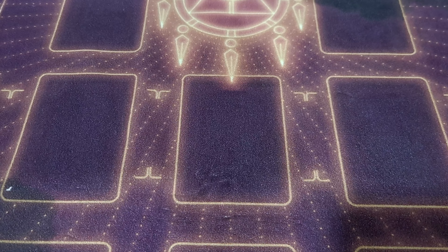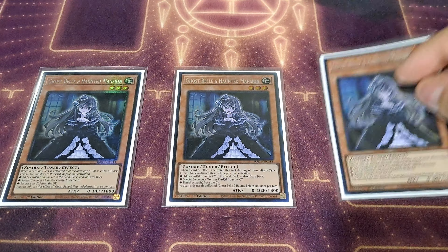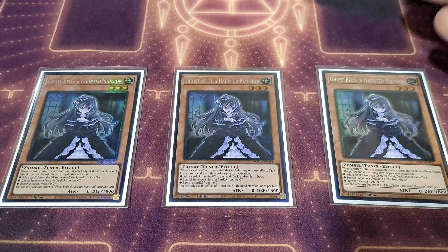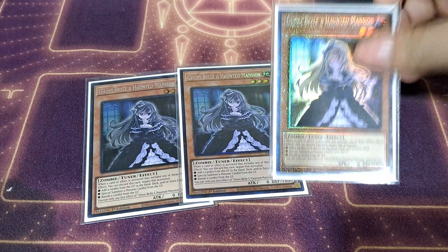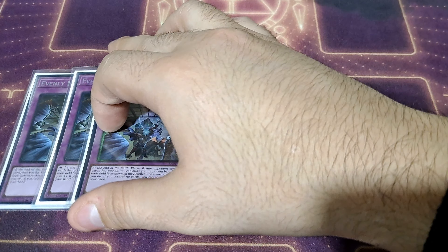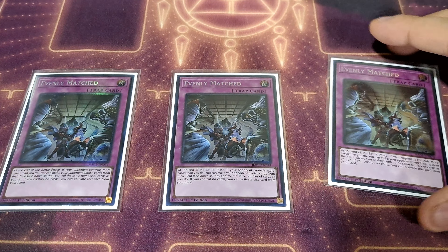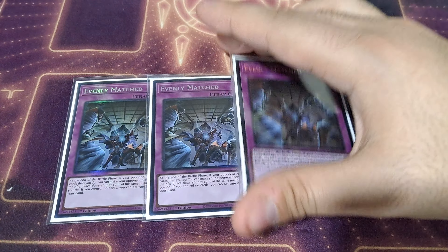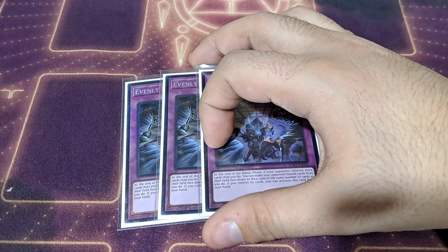I'm going to quickly go over my options for the side deck. I'm playing three copies of Ghost Belle and Haunted Mansion — there are going to be times in which if you feel like Veiler or Nibiru isn't relevant in your matchup and you're playing against something like Labyrinth or decks that utilize the graveyard more often, then Ghost Belle is a solid card to swap in for hand traps that might not be as relevant. I'm playing three copies of Evenly Matched — you want to be able to survive going second. I don't know at what point everyone just deemed this card was okay; this is very much a ban-worthy card, just being able to essentially banish almost all cards your opponent controls face down. Having access to a bomb like this is something I cannot pass up playing in my side deck.